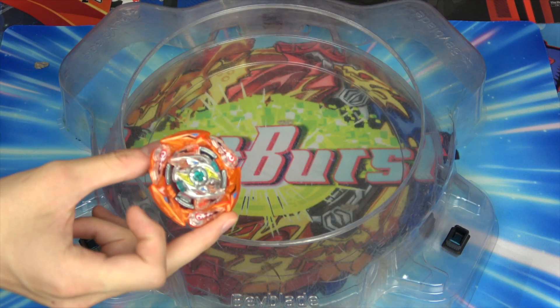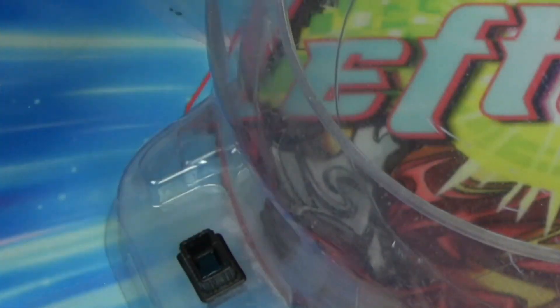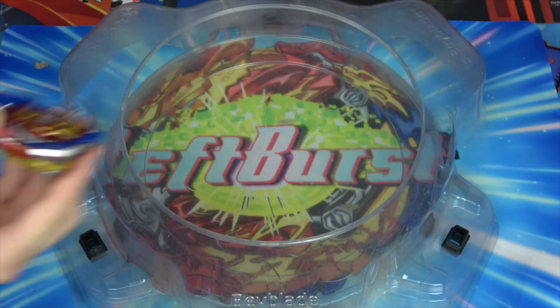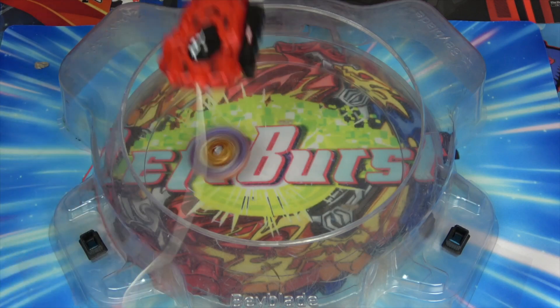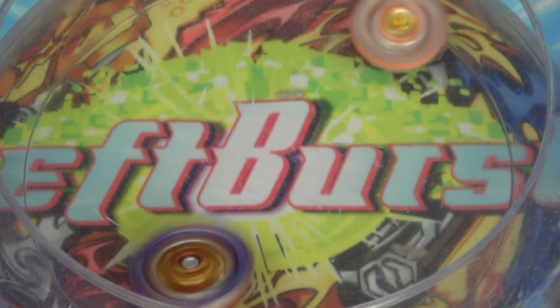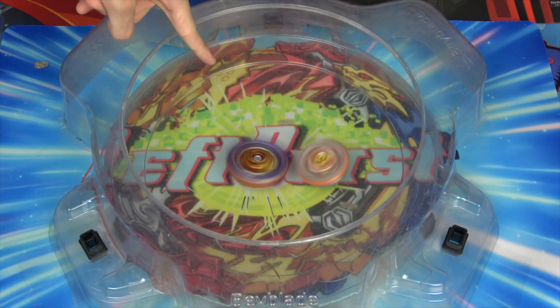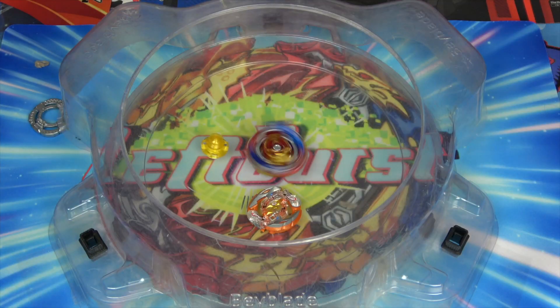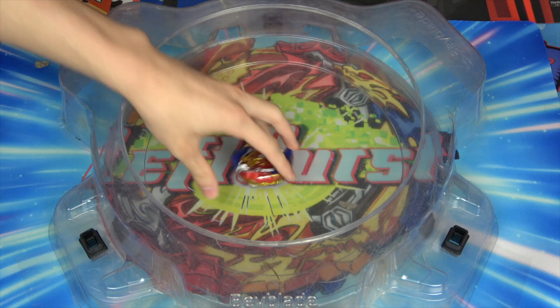Now let's test ultimate Ragnarok combo version two — Crash Ragnarok / Wheel / Revolve — against Union Achilles. It's so small and compact. There's metal contact going on there — this Ragnarok combo is busted too! Oh wait, I spoke too soon — it burst. I forgot it was a Ragnarok combo. Achilles, although it seems underwhelming because of the Convert disc, is actually fairly powerful.